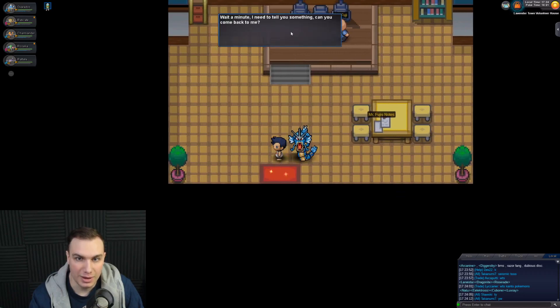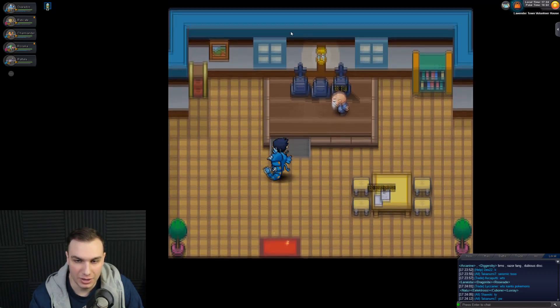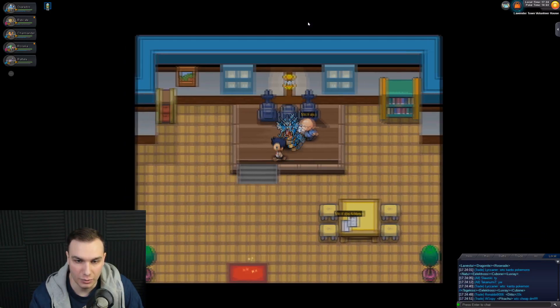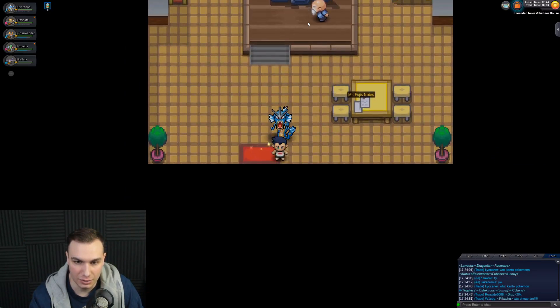Wait — he has more to say. He says: 'I may look like an old person, but my past can't be described as one. I used to do many terrible things in my youth — things you are far too young and inexperienced to know details of. Come back when you're stronger and wiser.' Okay, whatever dude — no one cares.